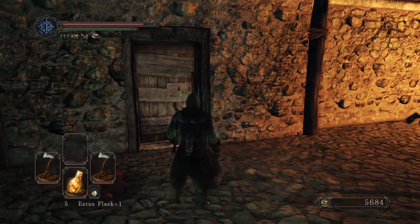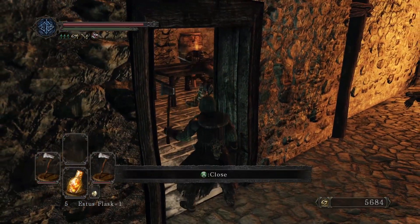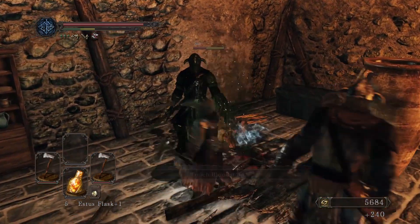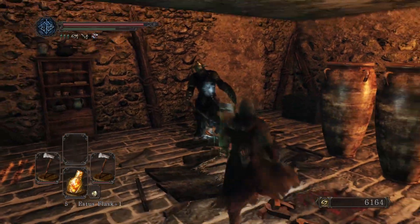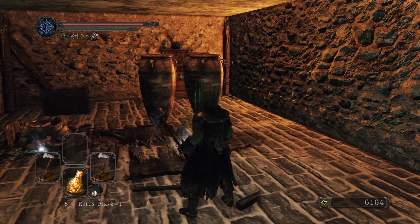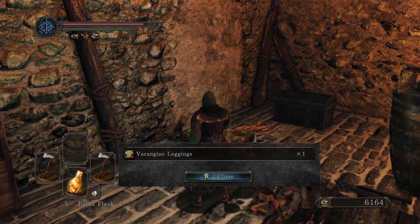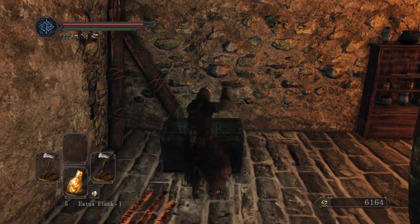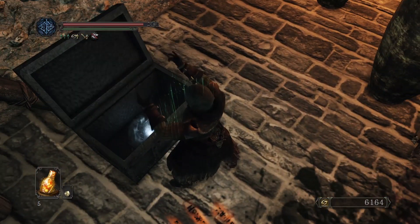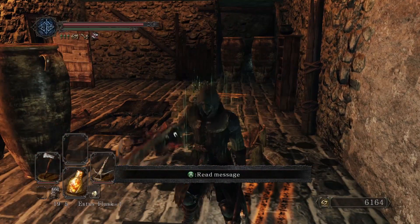Let's have a little poke in this room - and we find lots of poison jars. Nasty old poison jars, we don't want them. But we do want what's in this chest. A fragrant branch - fantastic.